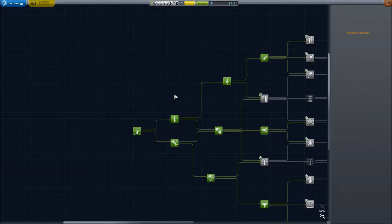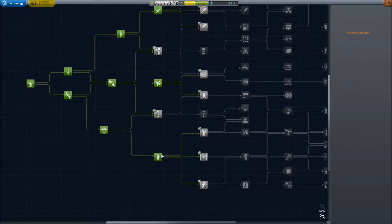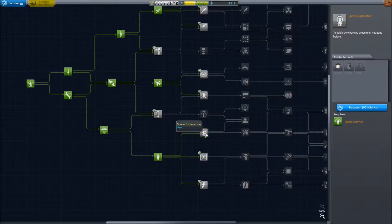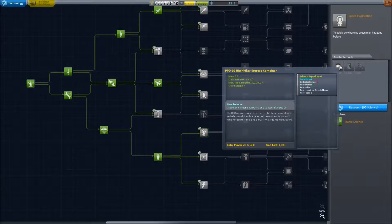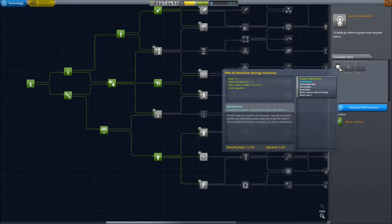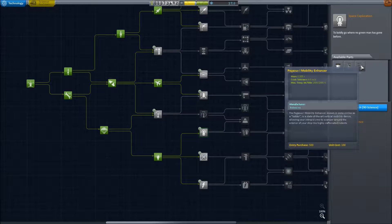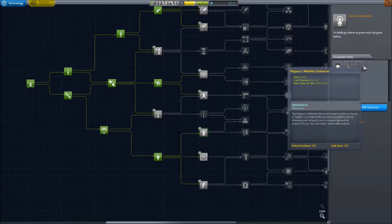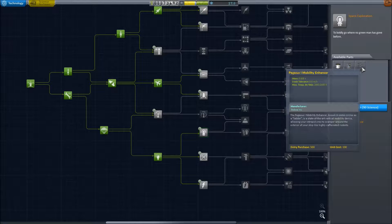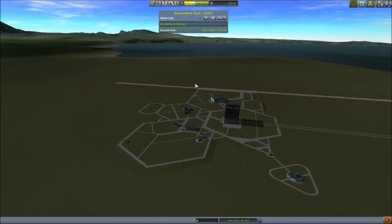But doing this initial science collection that unlocks new stuff might not be as interesting. So what I'm going to do between this part of the video and the next is collect science and hopefully get up to 90 science, at which point I can unlock the next tech stage. That will give us the hitchhiker storage container — allowing crew on missions — the barometer, which I'll need to drive around the base with, and the mobility enhancer, which is basically a ladder. I'll attach that to the plane and drive around the complex. I figured you'd want to skip that, so I'll do it off screen.